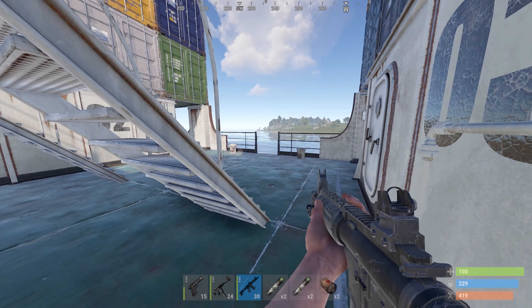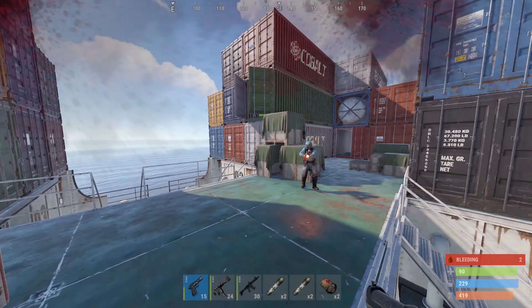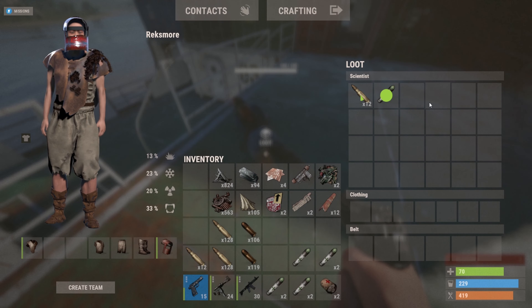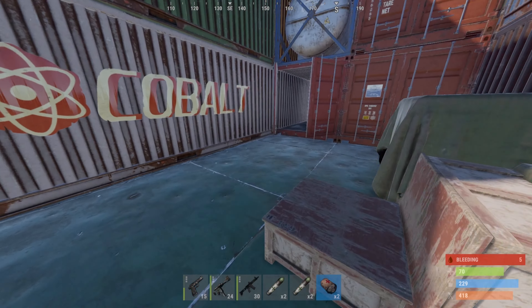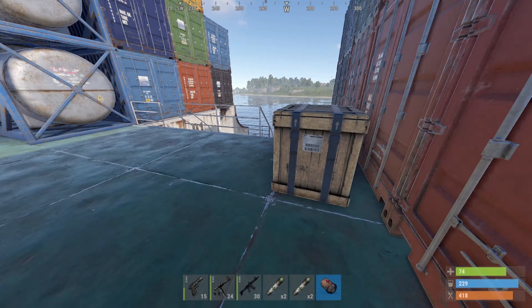On the top floor, I'm only going to kill the scientists that are directly in the middle top level of the boat, and only the scientists that are directly a threat to myself. I'm then going to position myself in the center front of the boat, closer to where the ladders are. This is going to allow me to be ready if a player comes.